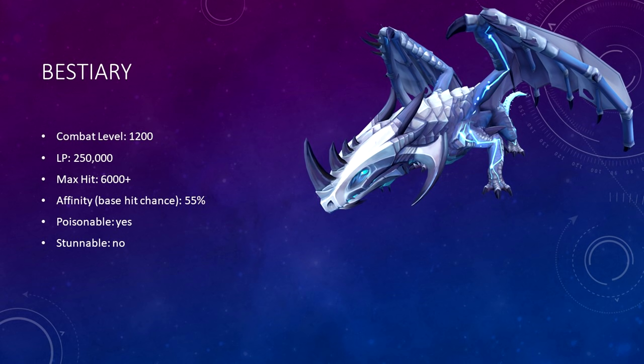Astalarn has a combat level of 1,200, has 250,000 life points, has a max hit of over 6,000, has an affinity or base hit chance of 55%, is poisonable, and is not stunnable. Astalarn will attack with magic at a distance, and will attack with a mix of magic and melee if you're in melee distance.